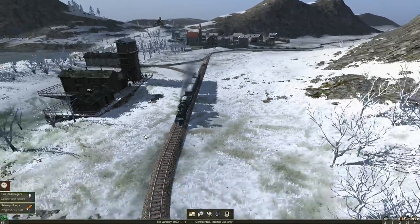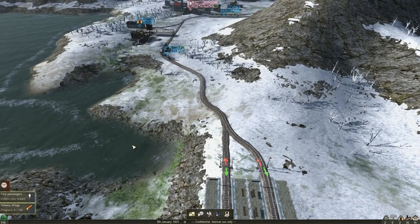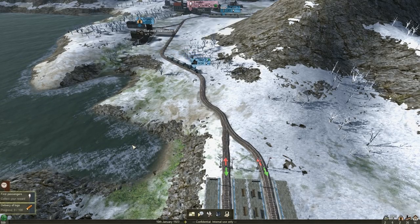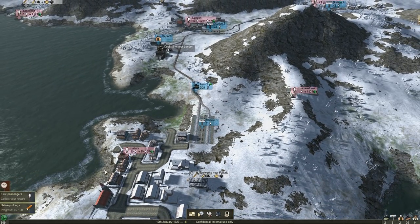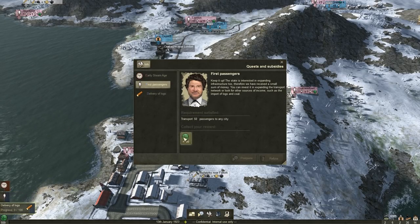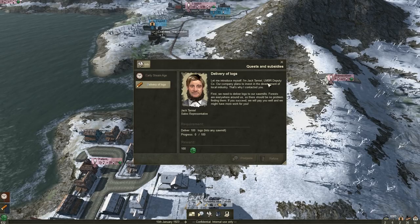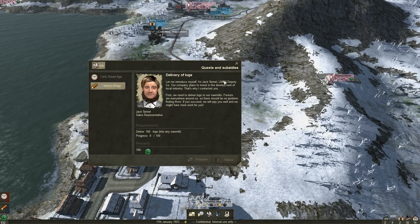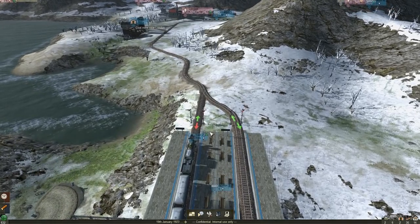I'd love to see Germany as terrain, Japan, and North America. I would love to see some mission campaigns as well, which I think may be part of it in the future. Now that we've transported 50 passengers to any city, we get 100 extra bucks. It's saying, deliver 100 logs to any sawmill for a bonus as well — a great way to make cash on the side instead of just waiting for passenger delivery.